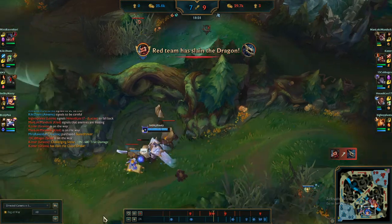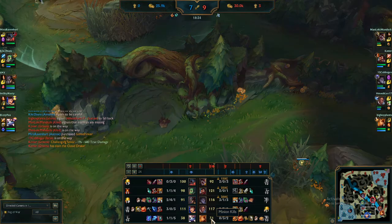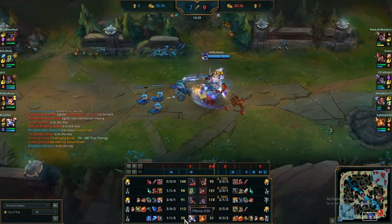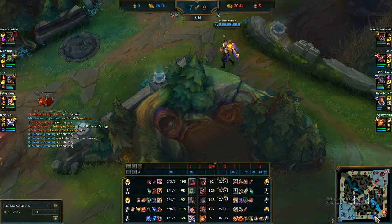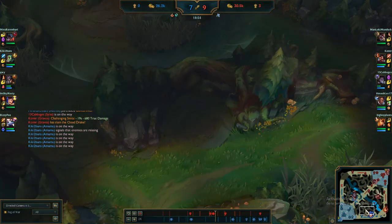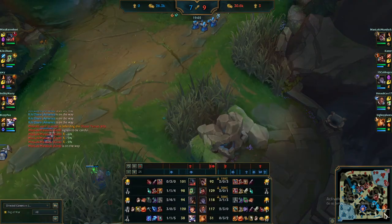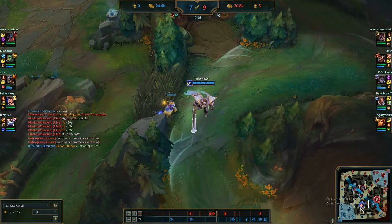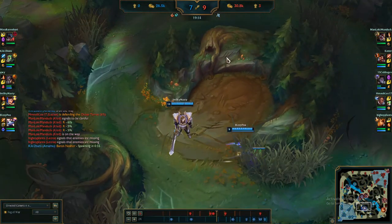This is another thing — this is why Liam always has more CS than the other team's support. When we're not able to smite the dragons, we take whatever camps our jungler doesn't do and get CS that way while the lane is pushing towards us. So we're always doing something on the map.